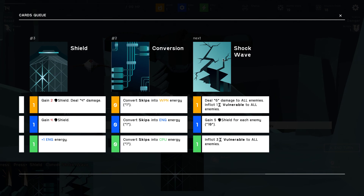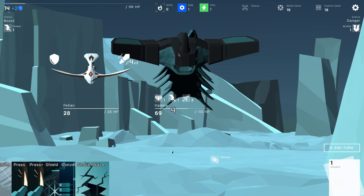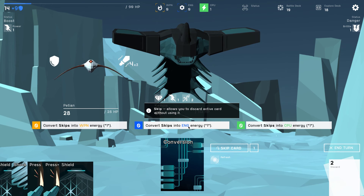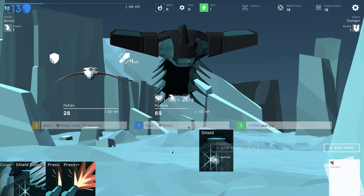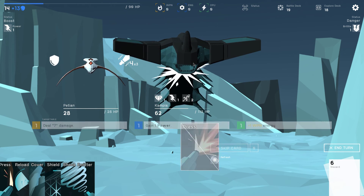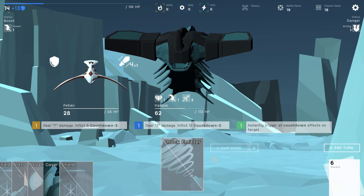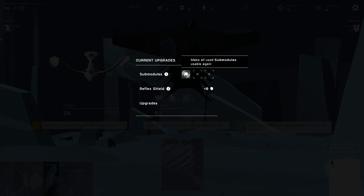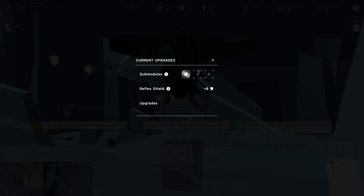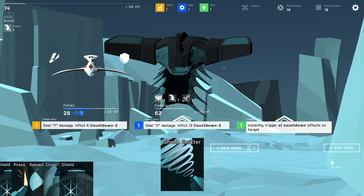Do this, do this. I still have brittle. Convert my skips, get one weapon energy, deal damage. What if I hit with the refresh — make all submodules usable again, what the heck is a submodule? I have no idea. My only submodule is the one that makes submodules usable again — good one. This guy shields, this guy attacks, and this one makes me weak.